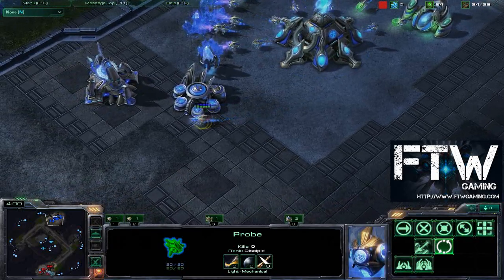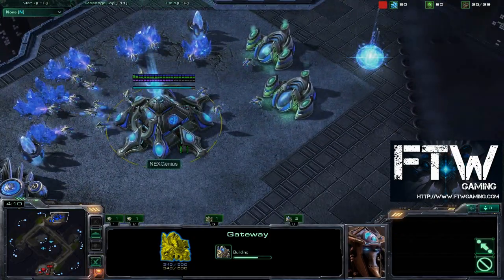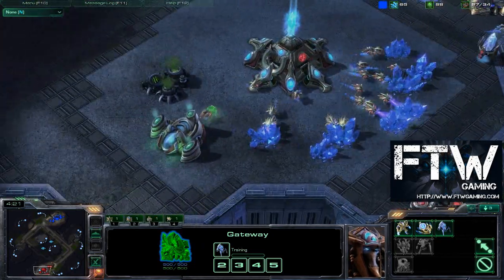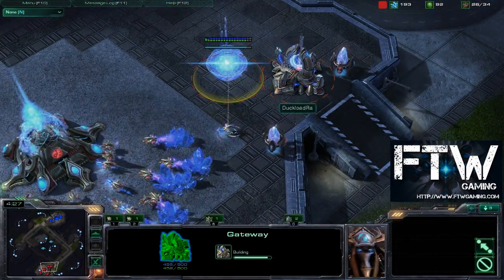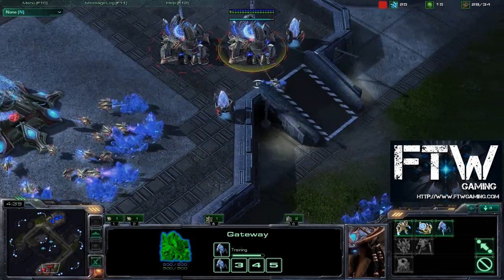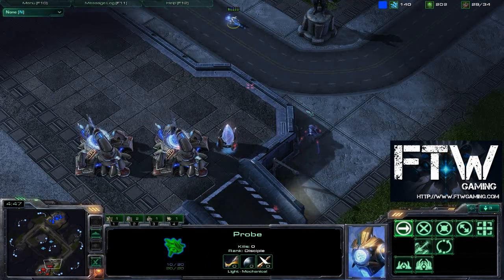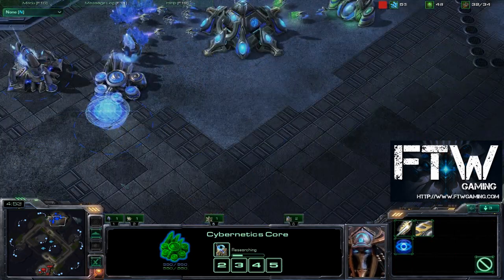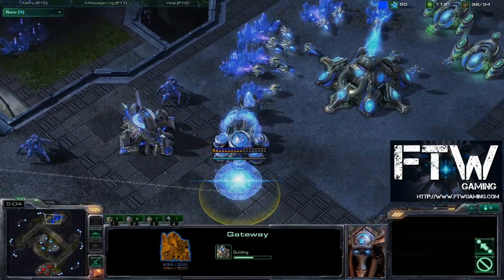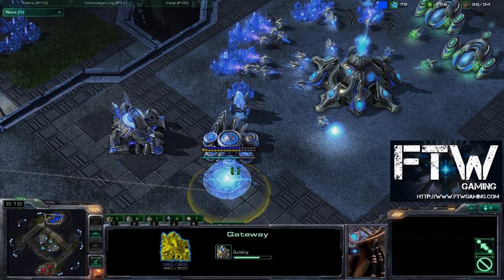That build allows Genius to get some nice tech up very quickly. It's not a very macro-focused build, honestly, because he'll be able to spend a whole lot more of his resources early, unless he decides to sit on one gateway for a while. Lots of different directions he could be going. White Raw, meanwhile, is going for the very standard gate-core-gate build. Looks like he has a stalker just about finished. He's going to try to take some shots at Genius's probe, but it gets away no problem. Genius's warp gates are now about a third of the way done, and he's actually chronoboosting his warp gates — very interesting. Getting his second gateway up as well.